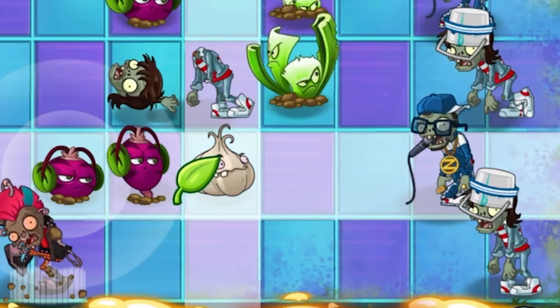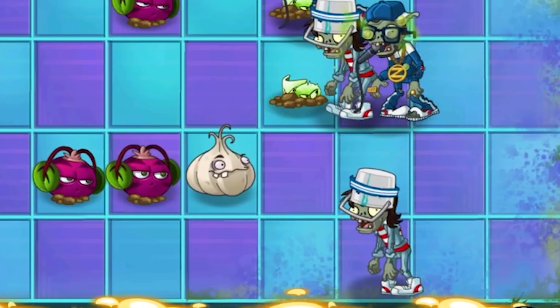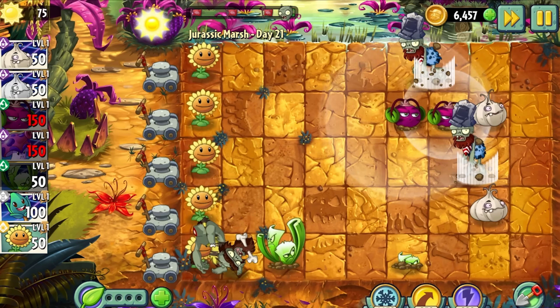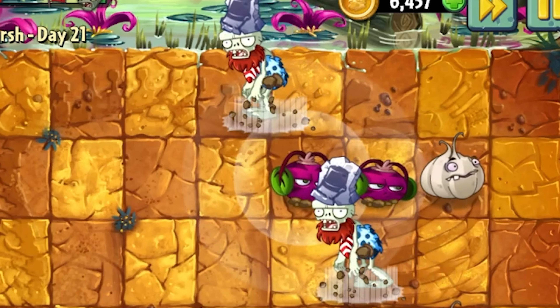Garlic's plant food ability is also so irrelevant that I can barely even remember what it does — but that may just be because I barely ever use this plant. So to recap, Garlic is essentially useless for the whole game except Jurassic Marsh. And even in Jurassic Marsh, what can you even do with it? The plant it's made to synergize with is nearly as horrendous as Garlic is.